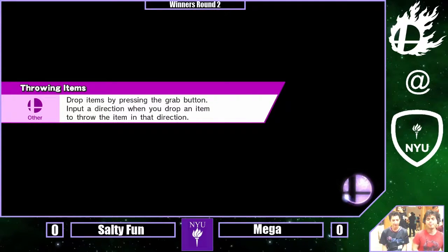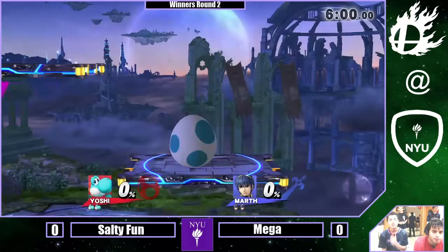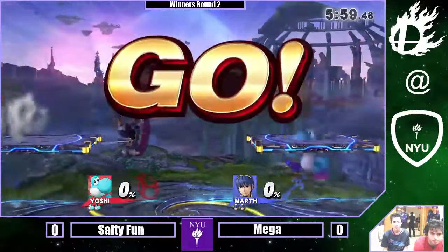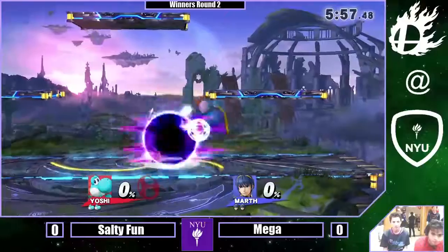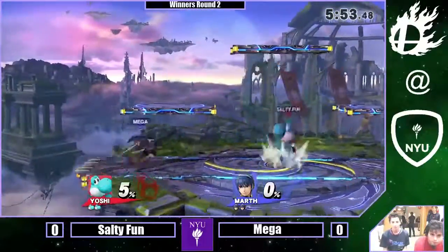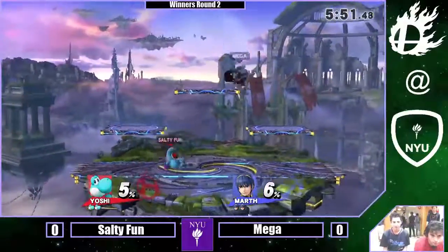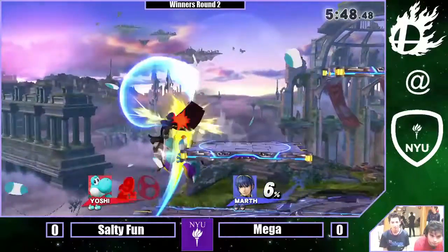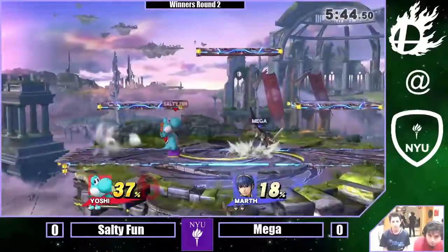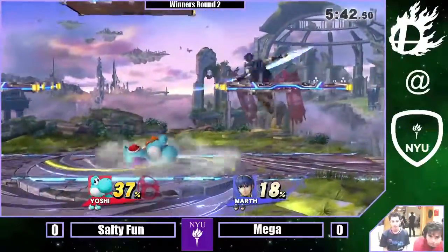Mega opts to stay with the Marth. The counter pick from Mega is Battlefield, and he elects to stick with Marth, which is kind of interesting. I think he just really wants that practice. But he's already off to a better start than he did last time.